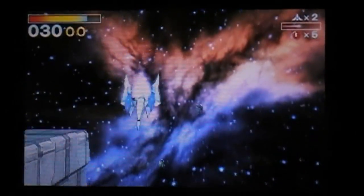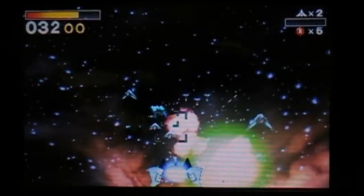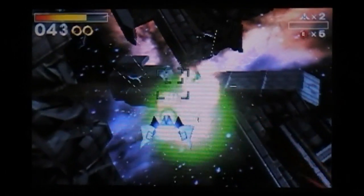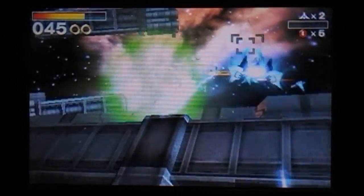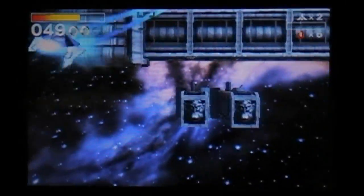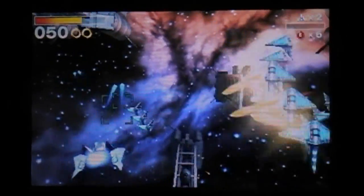Oh gosh — do a somersault, come on! I missed a checkpoint. Take you out. Oh my word, they're all over the place. Just kind of charge attacks to be prepared a bit. Look at all these missiles all over the place — they sure do want to take me down. Got a huge bounty on my head. Falco's gone. He's the way to actually unlock most special areas.